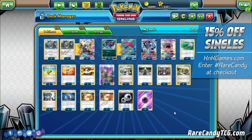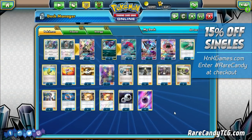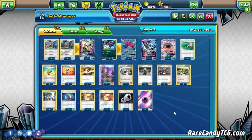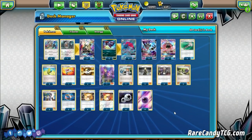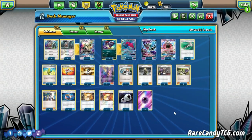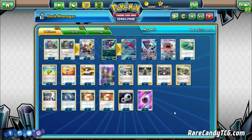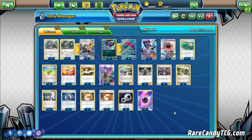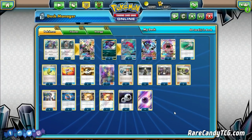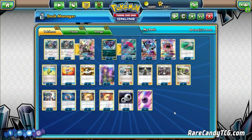It's kind of an interesting deck. I've mentioned a couple times that I think Dawn Wings Necrozma is actually a super underrated card in the current format. A lot of people have shrugged it off just because it's weak to dark, but I think it has some good things going for it. The reason we're playing Dawn Wings in this deck is that in the past, Silvally GX has this great ability, but it isn't even affected by its own ability. With Dawn Wings Necrozma, we have a little bit more mobility to our board.